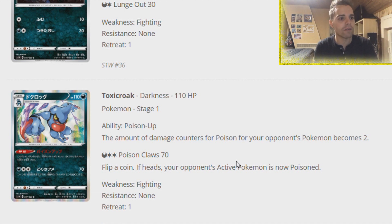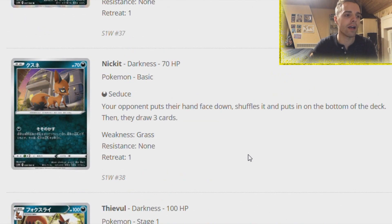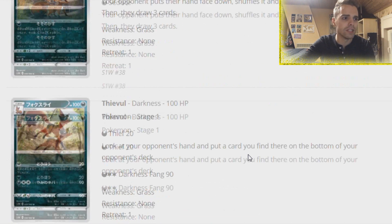There's a Toxicroak with Poison Up - the amount of damage counters for Poison on your opponent's Pokemon becomes two instead. So you Poison for two damage counters between turns as long as you have Toxicroak's ability up on your field. It doesn't have to be in the active position either. It also has an attack which can cause the opponent to be Poisoned if you flip a heads. Nickit is a card I looked at - your opponent puts their hand face down, shuffles it and puts it on the bottom of the deck, then draws three cards. Getting your entire hand swept away and only getting three cards is very great.